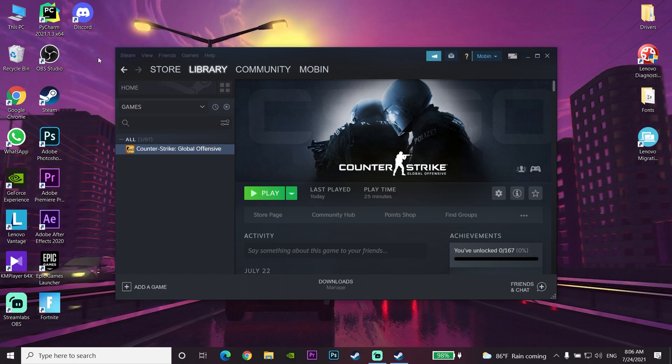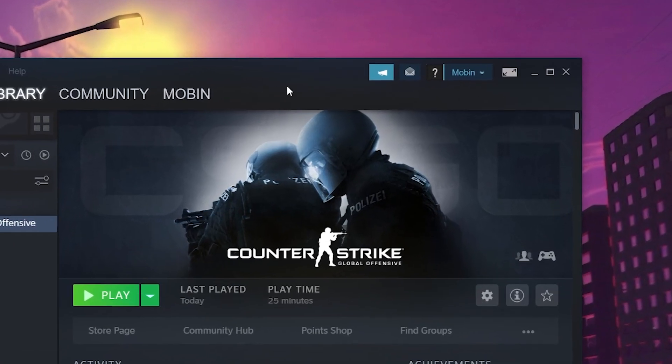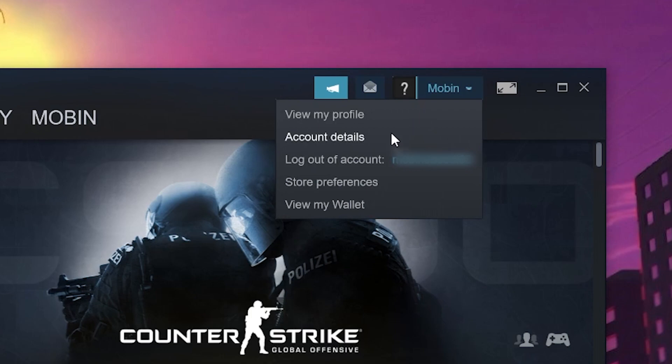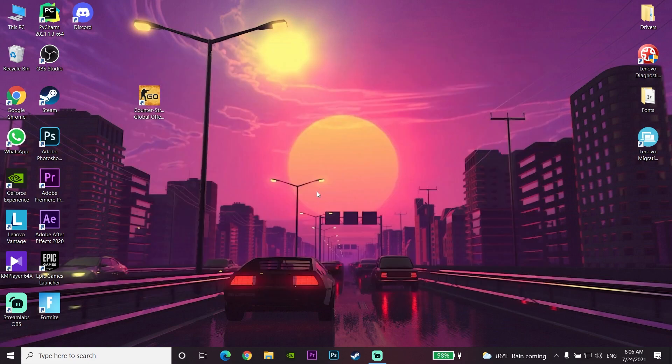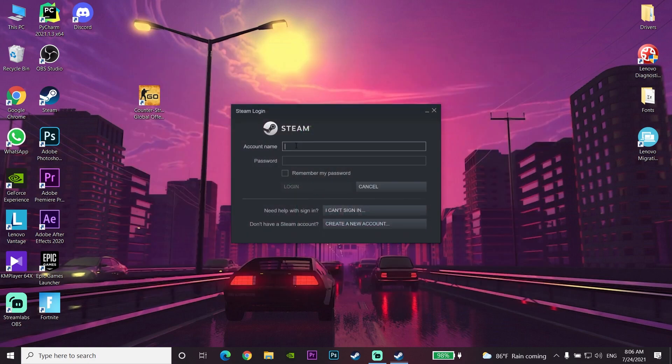If updating Steam didn't fix it, open Steam again and select your account. Go down and select 'Log Out of Account.' Log out from your Steam account and then log back in. Enter your Steam account username and password, then select Login.